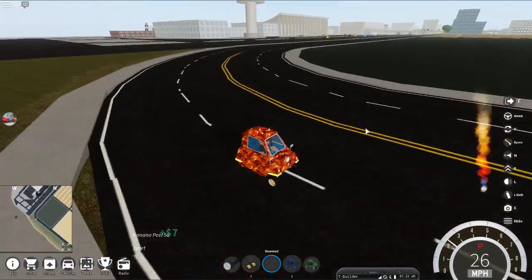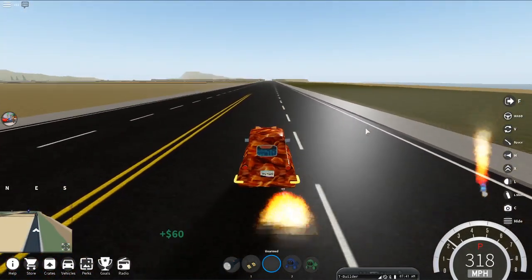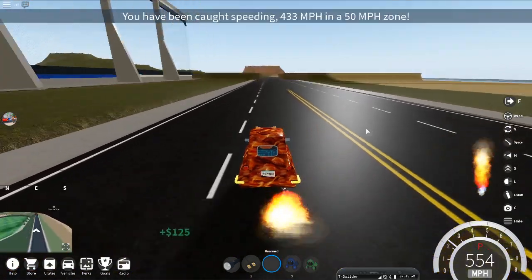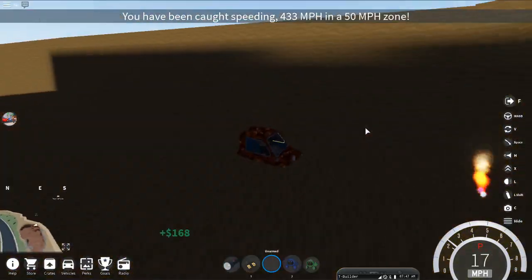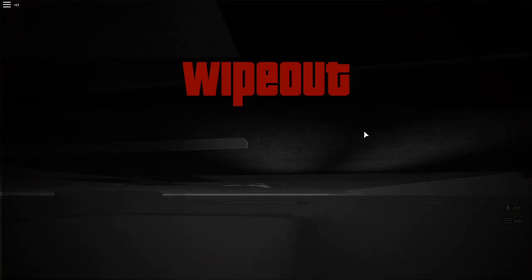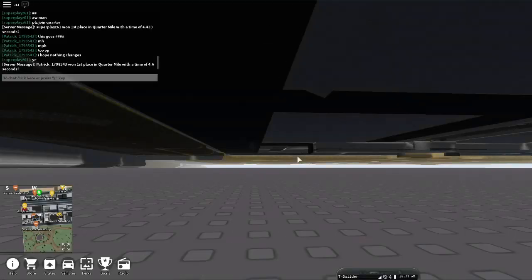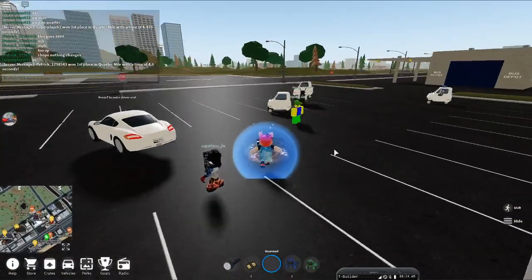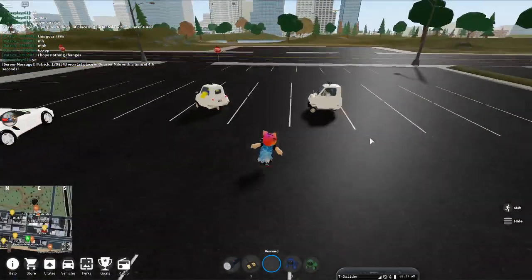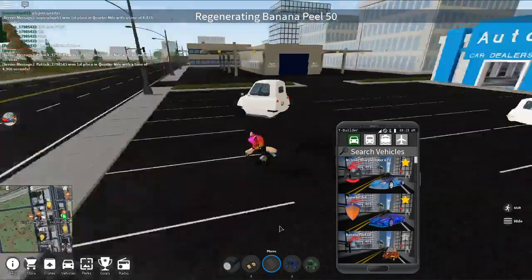The April Fools update is too good. Three, two, one — rocket fuel! That's just too OP. Did you see that? That's way too OP. Oh my gosh! Everyone has this Banana Peel now — it's insanely funny. Such a small car and it's so OP.